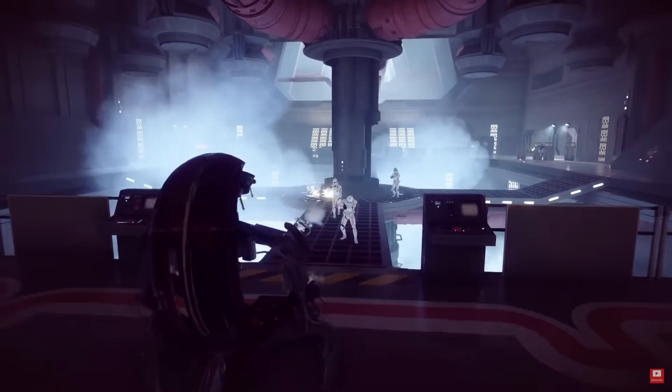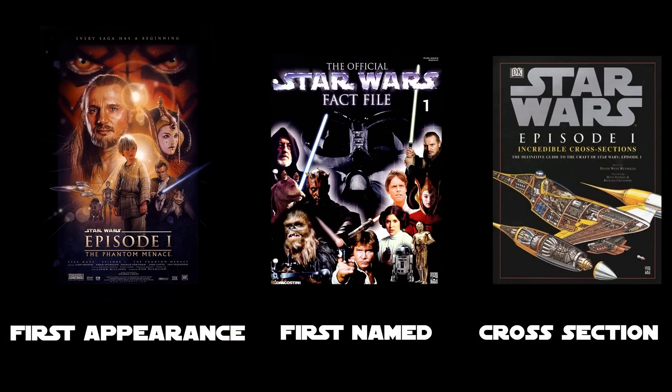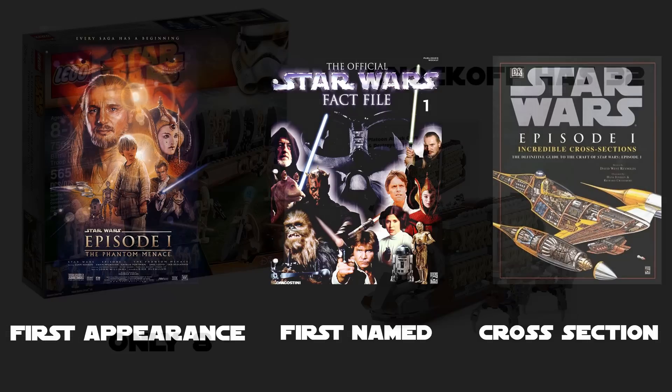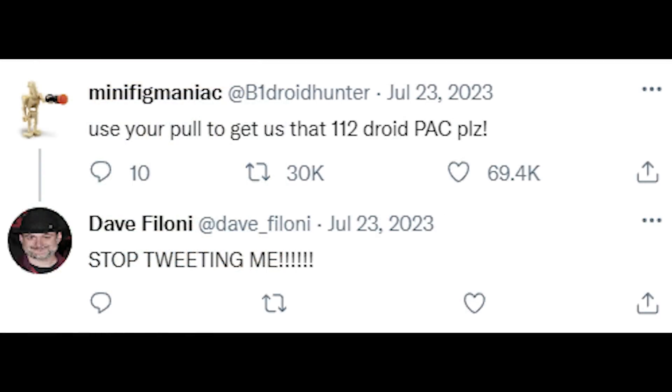Sadly, there's not too much cool facts or behind-the-scenes material to discuss with this vehicle. Its first identification was oddly not in a vehicle sourcebook, but rather a locations sourcebook, with its name emerging in the early drafts of The Phantom Menace. A Lego set created for the P.A.C. in 2015 carried a paltry eight droids in comparison to what should be 112 — a minifig collector's dream. Maybe an update to this forgotten vehicle will come out soon; if not, we'll all express to Dave Filoni our utmost disappointment.